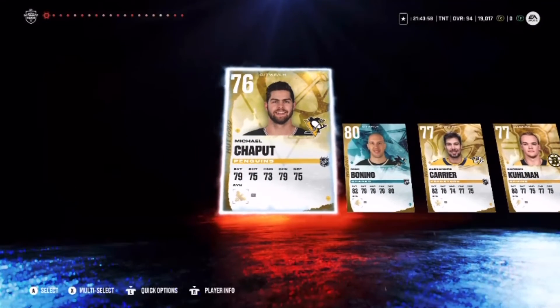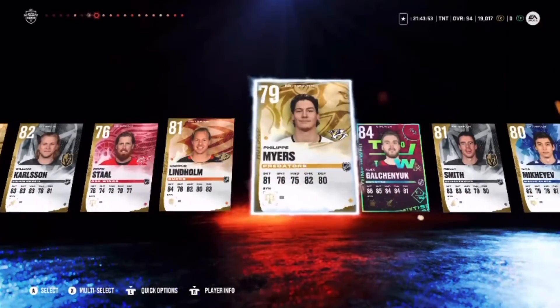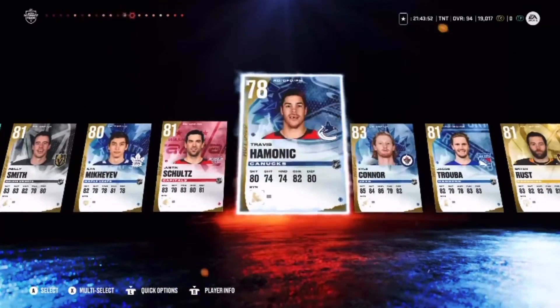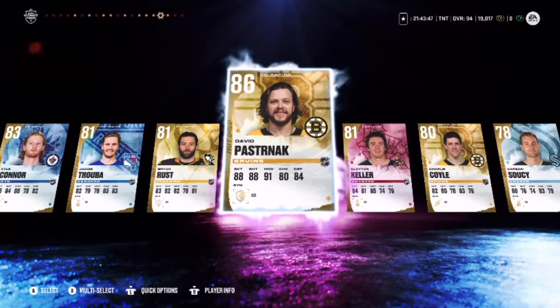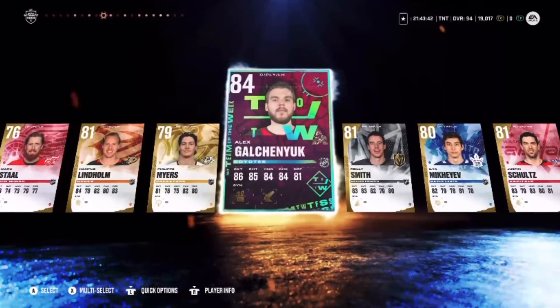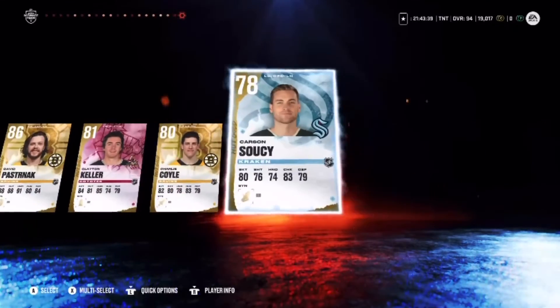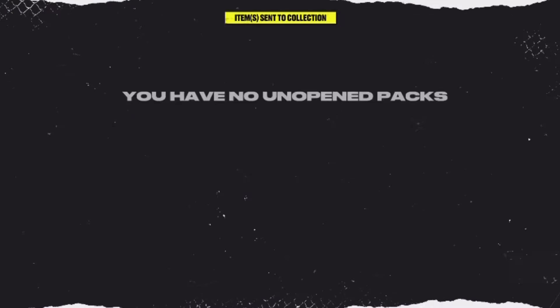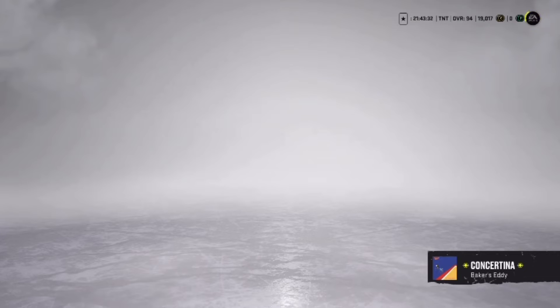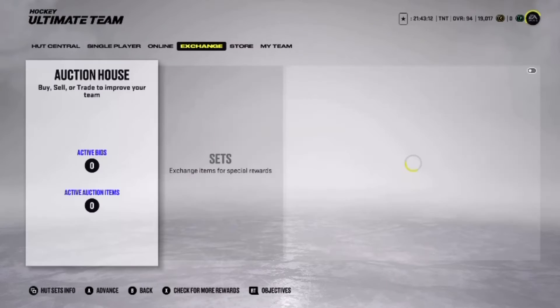We're gonna skip this pack too. I see at least one purple in there. 82, 81, 84, 83 — 86 Pastrnak, let's go! Three purples in the pack opening! There's so much other good pulls in here too — 84 Alex Goodrow — but too bad none of these purples are gonna be going on the team. Still gonna use that for sets though.